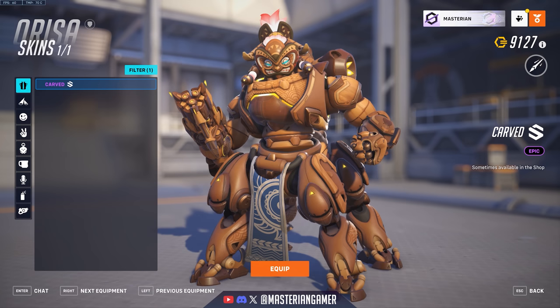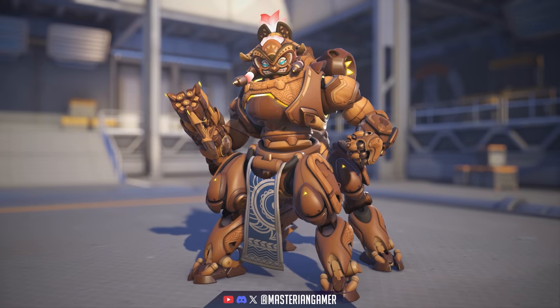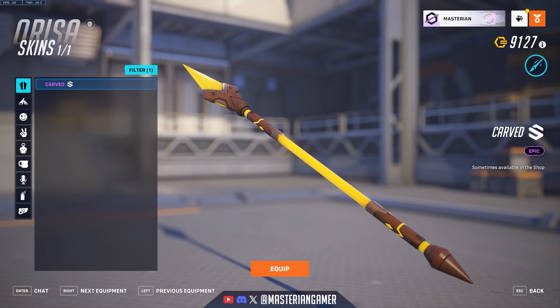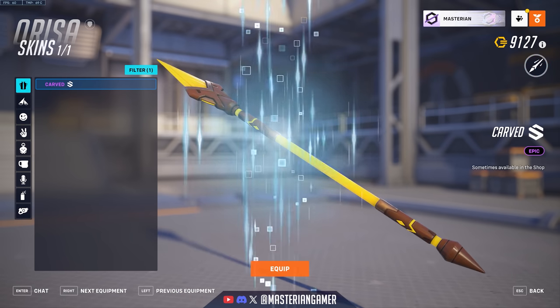Orisa got the Carved epic skin, a wooden skin that adds a unique head and face texture. Pretty cool — I think it's a pretty decent epic skin overall. You do get the wood finishing on the spear as well, which looks pretty cool.